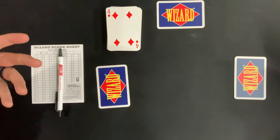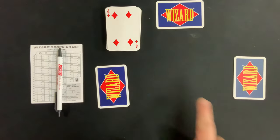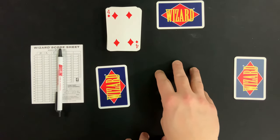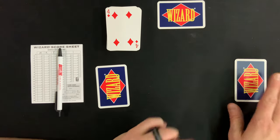Now everyone is going to predict the number of tricks they're going to take this round. A trick means everyone plays one card into the center and the highest card wins. Going clockwise from the dealer, each player predicts how many tricks they'll take.